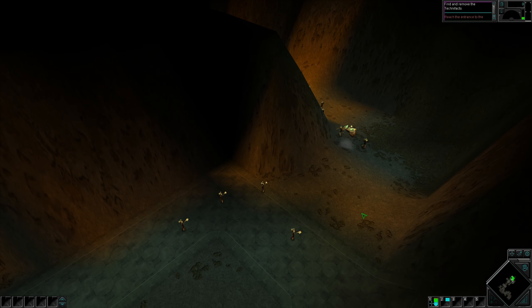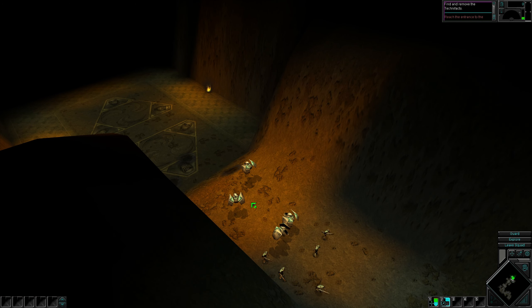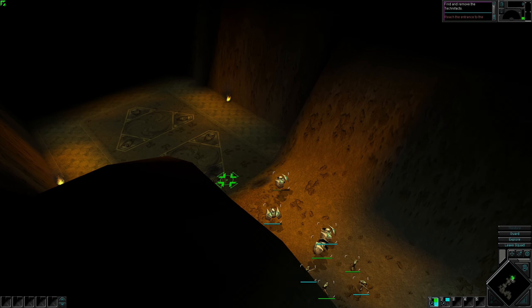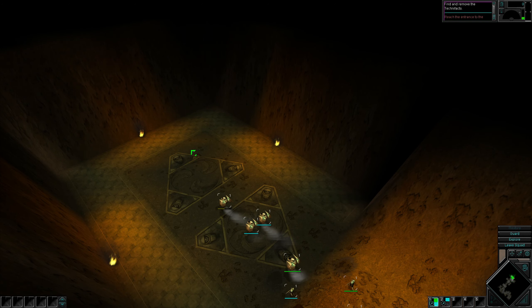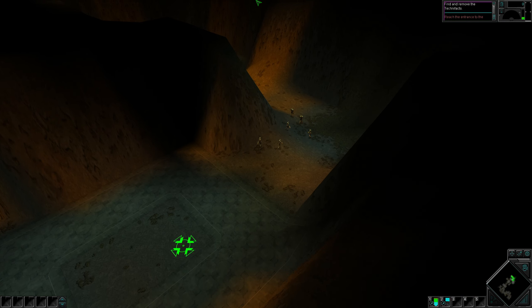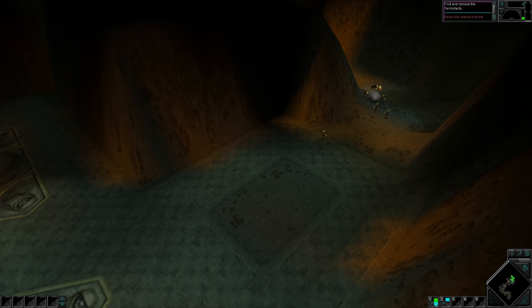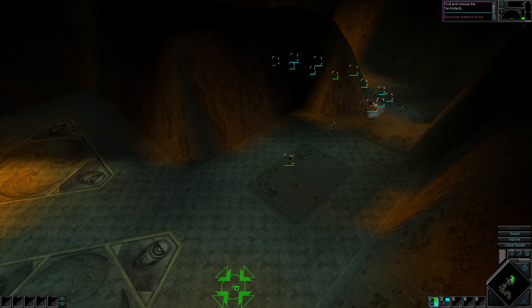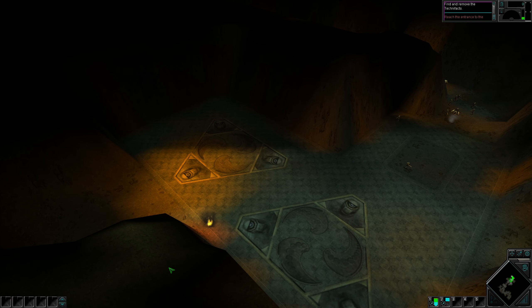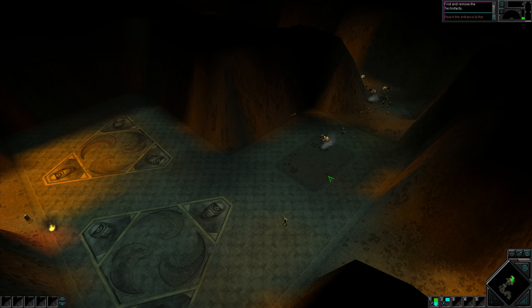Let's just take our time here and destroy these guys one by one as they come. Let's see — there are more cultists here. The cultists aren't so bad if you move slowly. Enemy sighted. So they will come from behind as well, but that's okay. Moving slowly, and everything's going to be great. We still have plenty of units left.